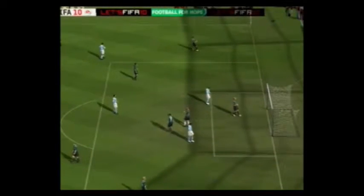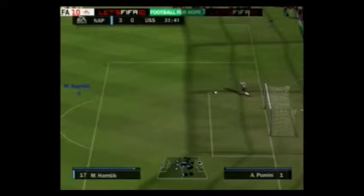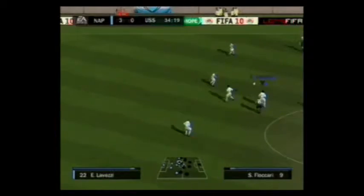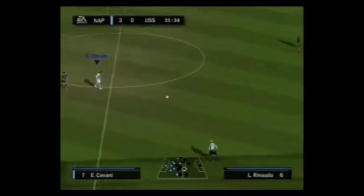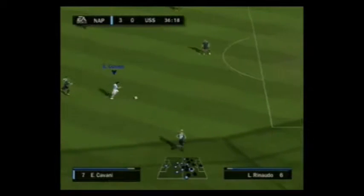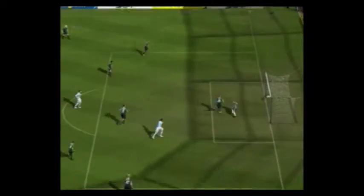Cavani with a rainbow shot there, which once again he couldn't get on target for some weird reason. He's actually the highest rated player on this Napoli team. Lovetsy trying to strip him. Cavani with a nice dispossession as he leads the counter attack. Cavani once again with a rainbow shot and this time he converts.